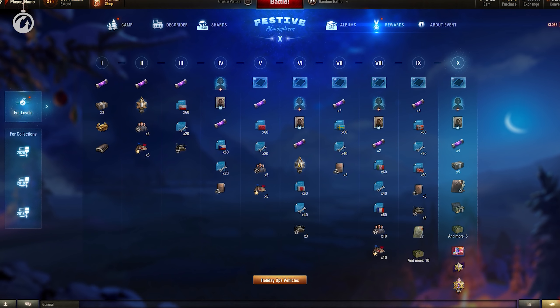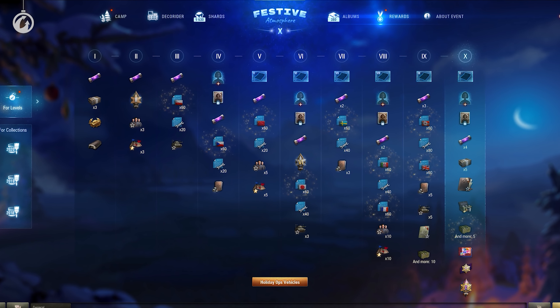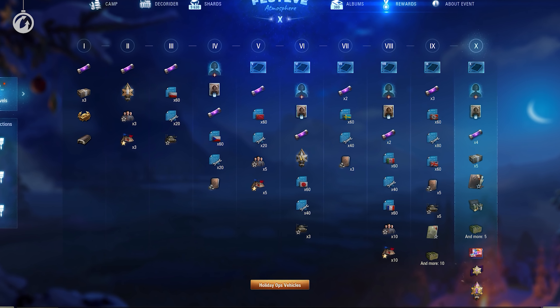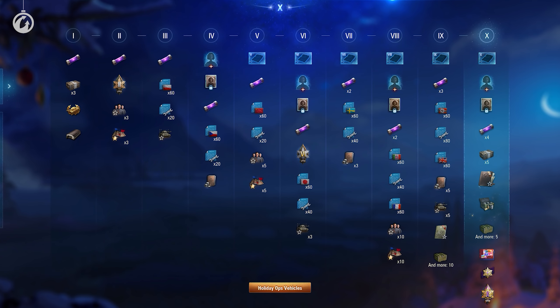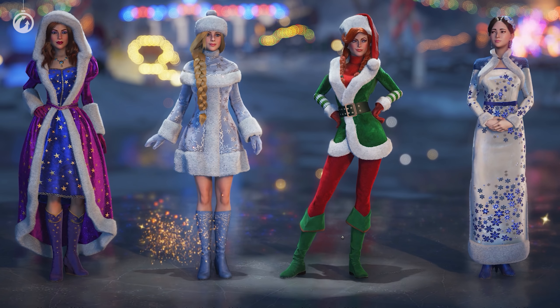Decorate your garage and increase your festive atmosphere. Each level will reward you with nice gifts: personal reserves, national and universal blueprint fragments, crew books, medals, a badge, anti-duplicator charges, small boxes, and a festive 2D style.